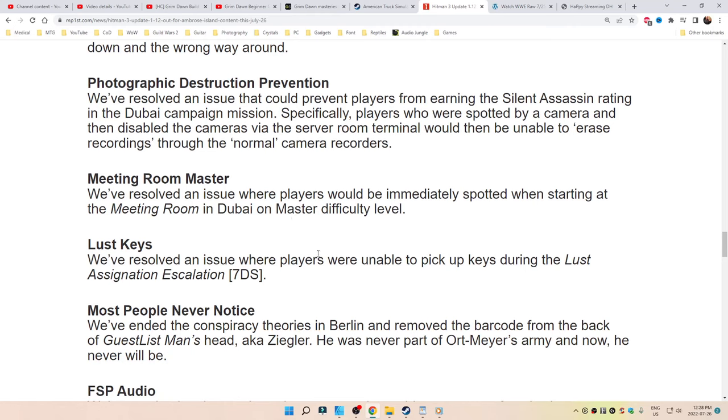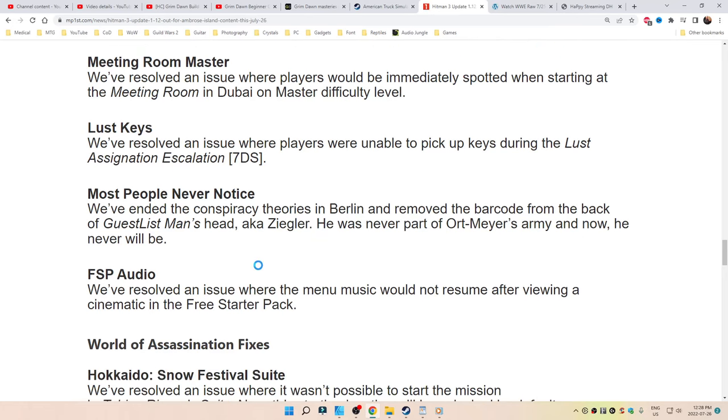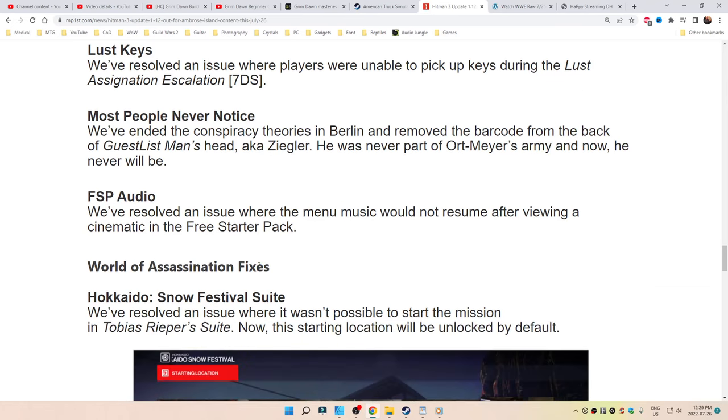Lust Keys: resolved an issue where players were unable to pick up keys during the Lust Assignation Escalation 7DS. Most people never noticed. We've ended the conspiracy theories in Berlin and removed the barcode from the back of the guestless man's head, aka Ziegler. He was never part of Ortmeier's army and now he never will be. FSP Audio: resolved an issue where the menu music would not resume after viewing a cinematic in the Free Starter Pack.